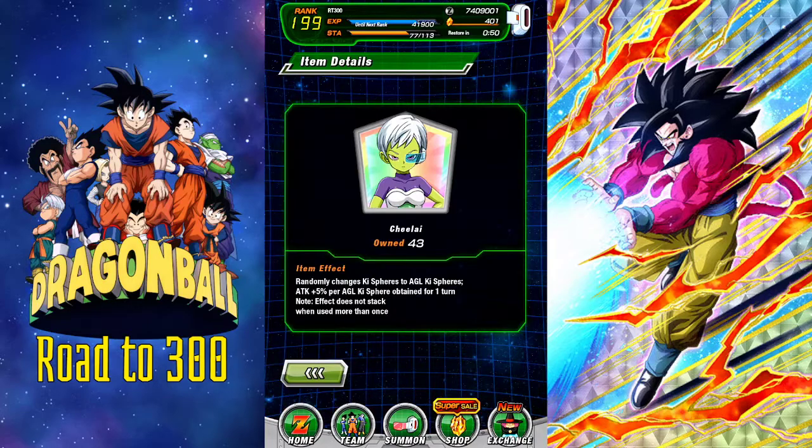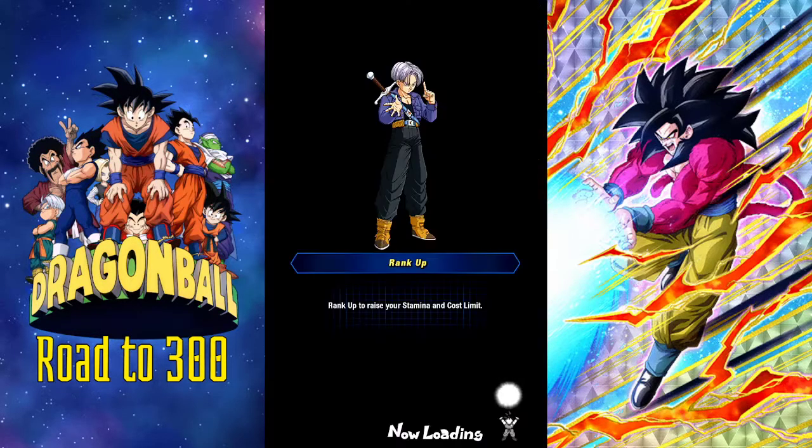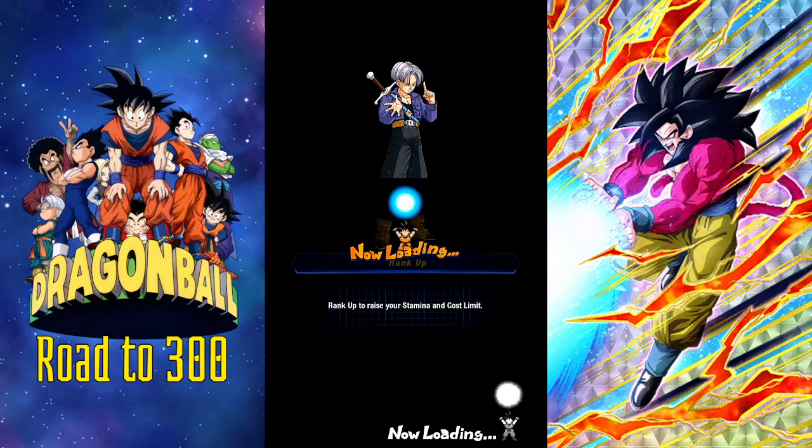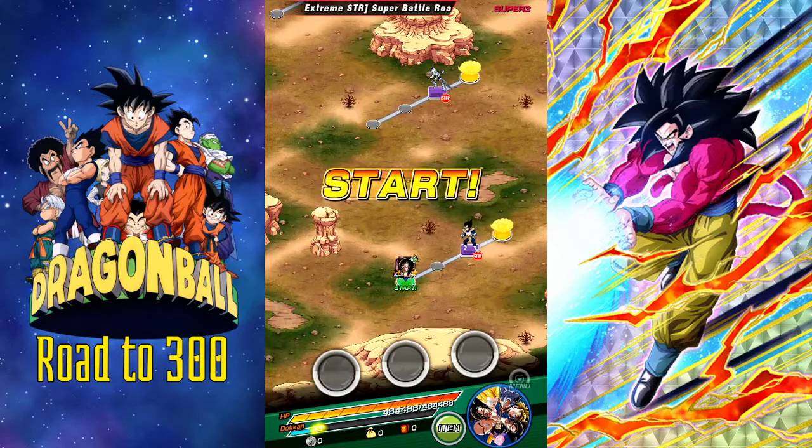For what I'm bringing, I am bringing Chi-Lai support. The reason why is because they'll just make a bunch of blue orbs that are going to heal and raise attack for every orb that I collect. Definitely bringing that one. This is my first attempt, let's see how it goes. I want to see if I can do it with this janky team that I have.